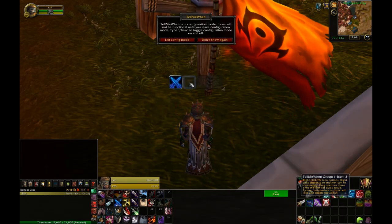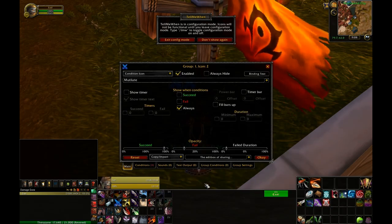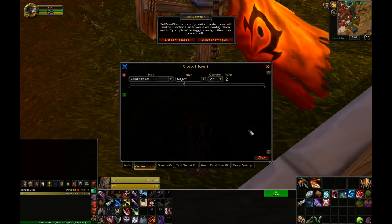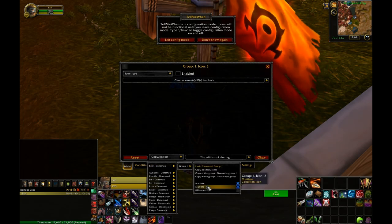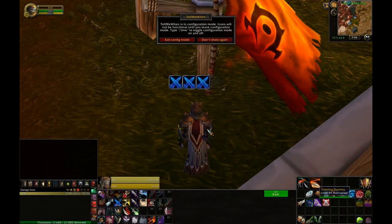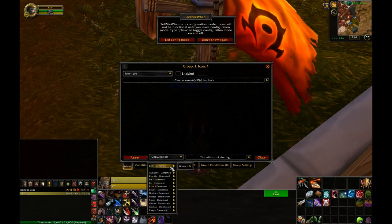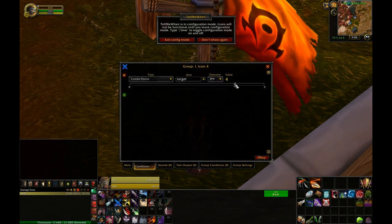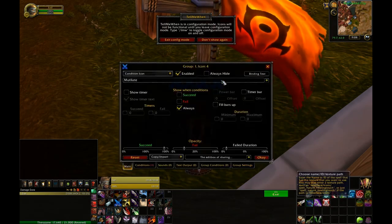Now that I have one combo point enabled it makes it a lot easier to make multiple after that. What I'm doing here is going down in each box — each subsequent box after the first combo point box — and I am copying and importing the combo points prior. Then I'm just going over the conditions and upping it each time so that each combo point will be represented by itself. I get to four and I've only got four boxes enabled, but Tell Me When is very flexible and I can adjust the amount of boxes per group.